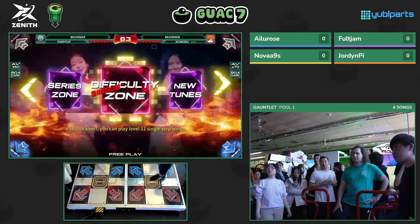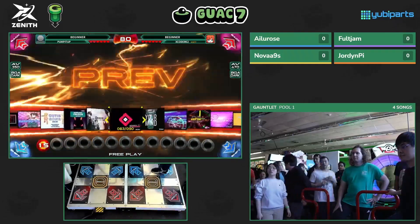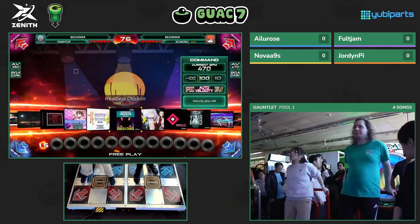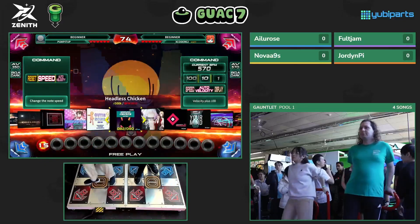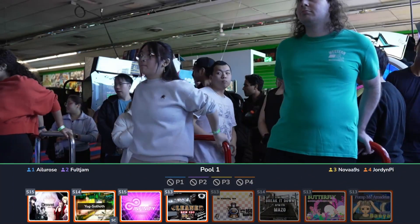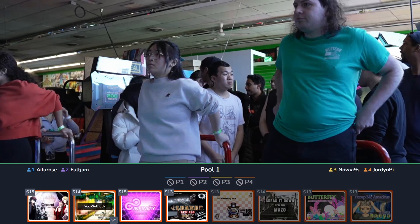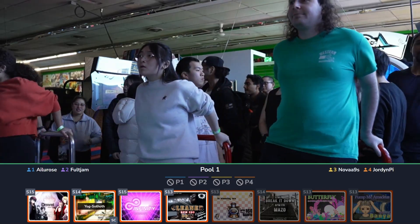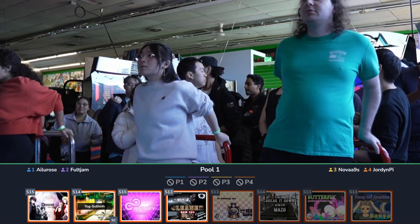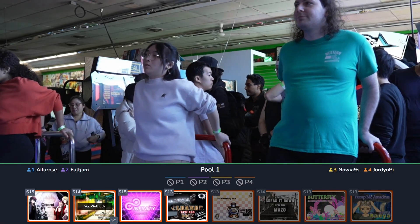We're about to get Pool 1 underway. You can see the contestants' score names in the top right. Let's briefly flash the card draw. First they're going to be playing Dement S15, then Yogg-Salvoth S14, Infinity S15, and then Cleaner S13 to end it off. They're going to play all four of them. And then the other two players, Nova and Jordan P, will hop on afterwards and repeat the same.